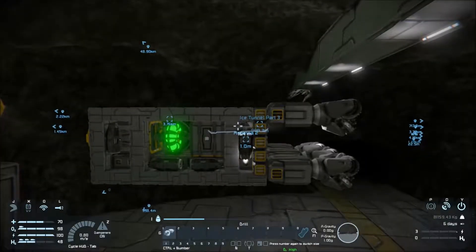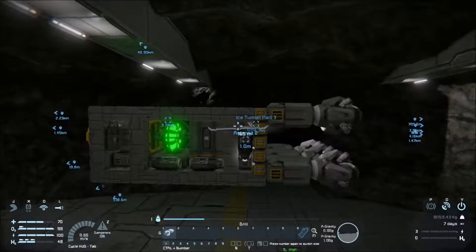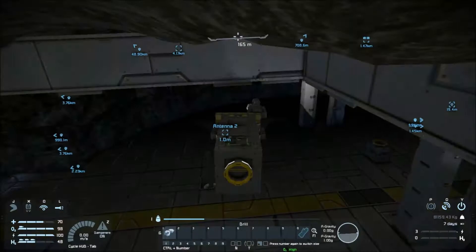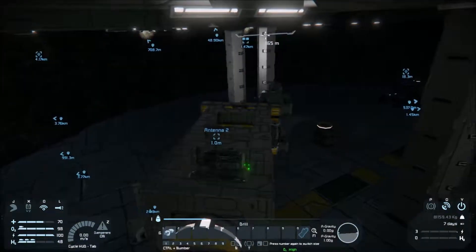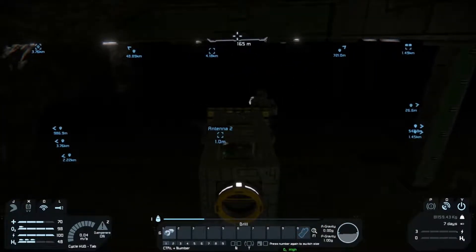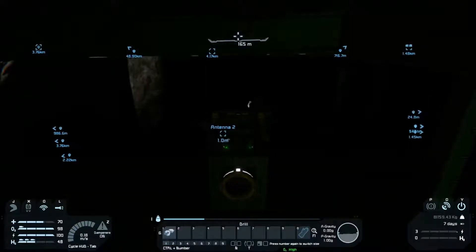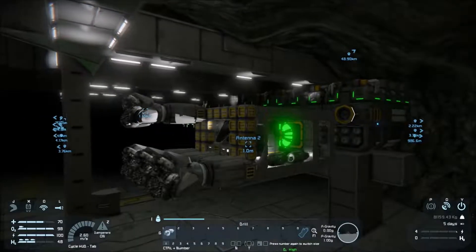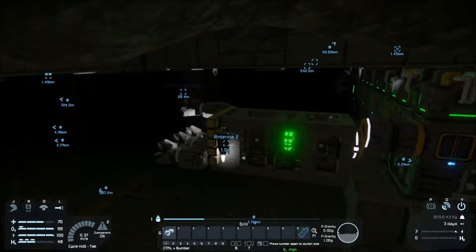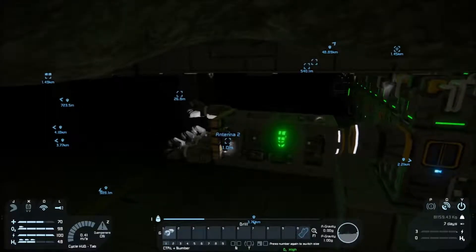Here we go, check this out. It's like 10 — that's like tops. So I ended up smashing it, as you can see. I'm missing some drills off the front. I forgot how strong these thrusters are. So I went to go do some mining, hit the forward arrow, and it was excessive, to say the least.